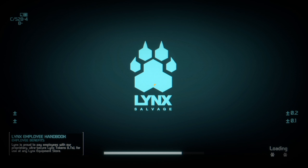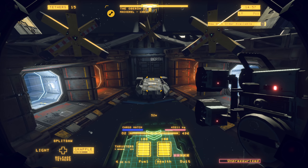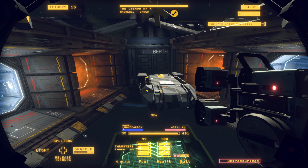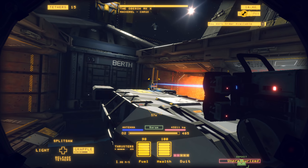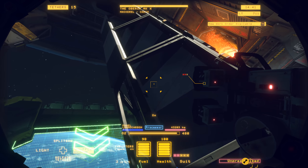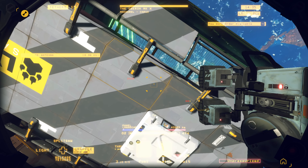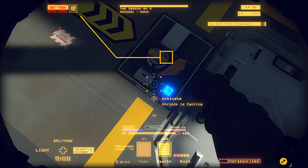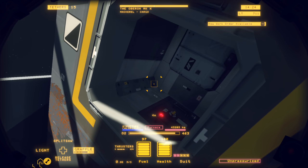We're going to start and make a beeline down to this ship. These last three ships need a fair amount of work inside before we can start taking things apart on the outside. We see an antenna — we're going to grab that while we're out here. Then the first thing we're going to do is make a beeline for that airlock. Here it is. Activate this airlock.